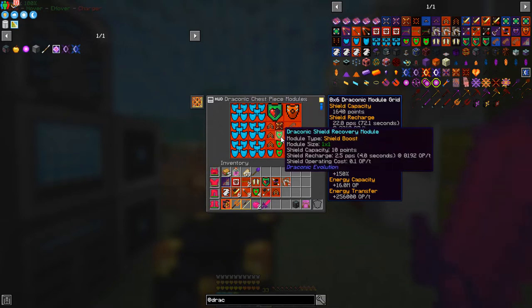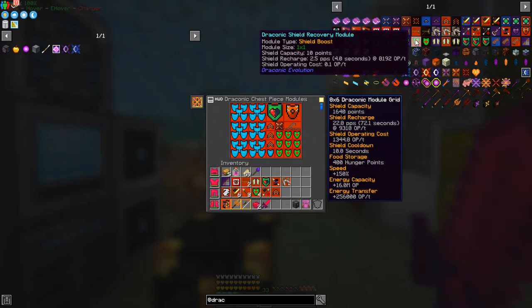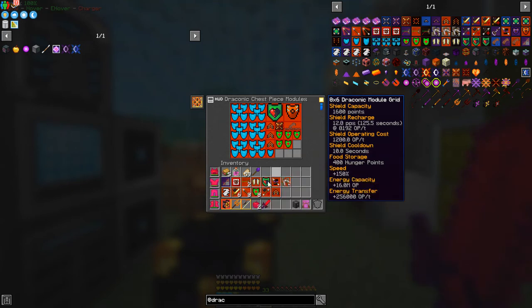I've got nine of the regenerate recovery modules — they give you a little bit more shield and also reduce the time it takes to regenerate. At the moment it tells you it takes 72 seconds to regenerate everything. If I remove these, you'll see it now takes 6,200 seconds — a very, very long time. Let's put one back in again; I had one in before, so that was nearly 10 minutes to regenerate, which is far too long.